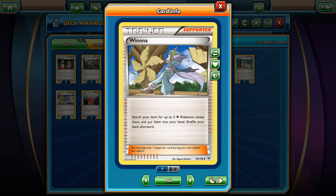Winona — this card is a core supporter if you ask me. You should play at least one Winona in your Colorless or Rayquaza deck. You'll be able to search your deck for up to three Colorless-type Pokemon, reveal them, put them into your hand, and shuffle your deck. You can get Swablu or Altaria so you don't have a weakness with your Rayquazas, search for Shaymin-EX for setup, and a lot of other great things.